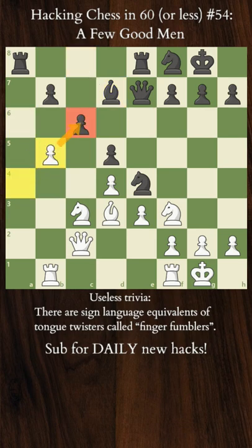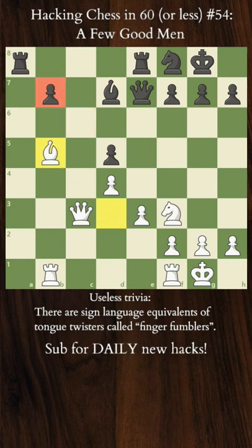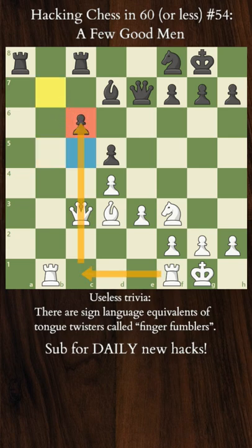B5 — takes, takes. Black cannot take the pawn because D5 is hanging, so Knight takes, Queen takes. And even taking now is suboptimal because after Bishop takes, we have a weak isolated B pawn, so better to develop the rook — takes, takes.